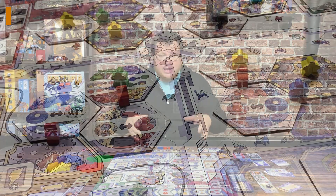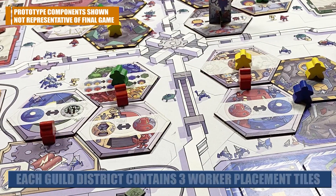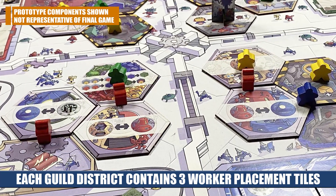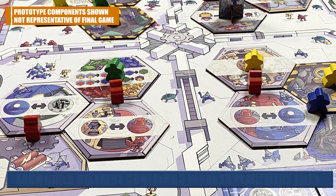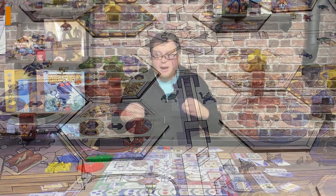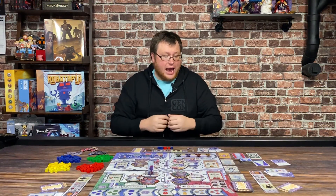The board has four different quadrants that represent the four different guilds. Each guild has three tiles that represent the actions you can take there, plus they each have a guild headquarters spot and a special guild action card.